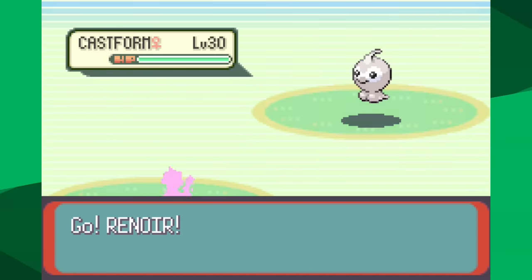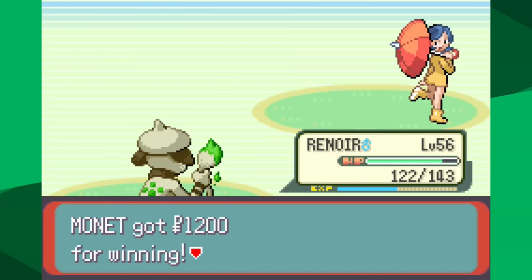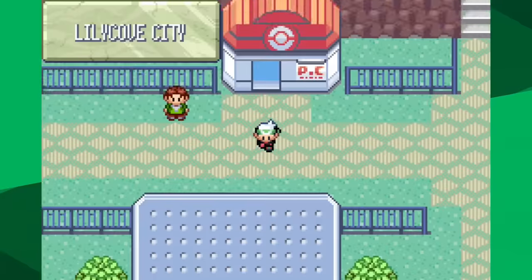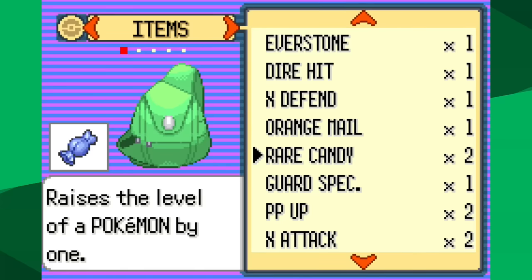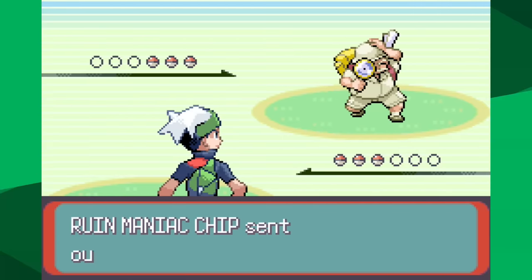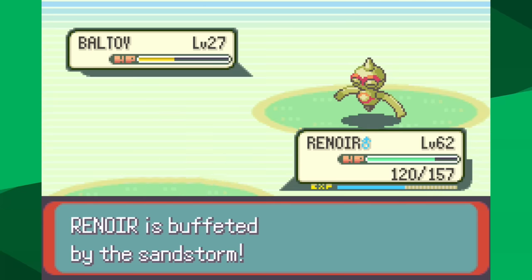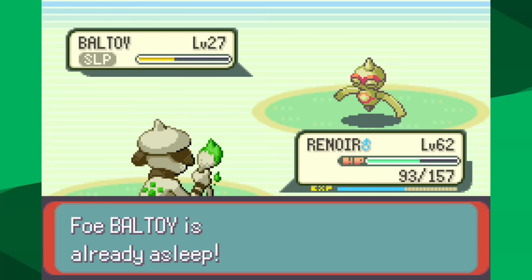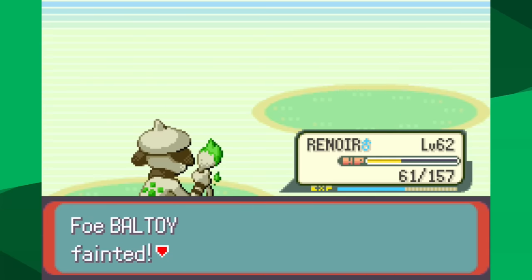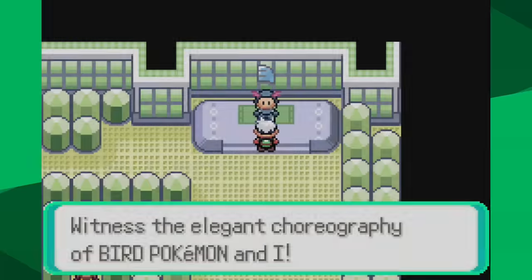Luckily there are many trainers in this area, and we can make significant progress — going to Lilycove City and climbing Mt. Pyre. There are many levels to gain and a useful move to sketch: Ancient Power. Ideally I'd have wanted Rock Slide or Thunderbolt, but the Pikachu with Thunderbolt I knocked out without sketching it, and there's no Pokemon with Rock Slide. Ancient Power is 60 base power with a 10% chance to boost all my stats. The Baltoy in the area knows it, so it's easy to sketch. Now we're ready to take on Winona at a much higher level.